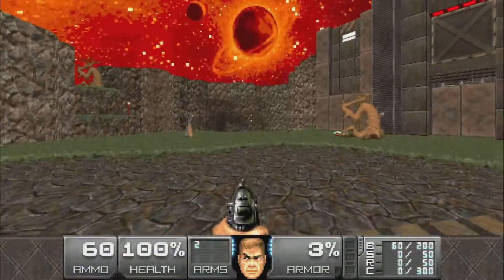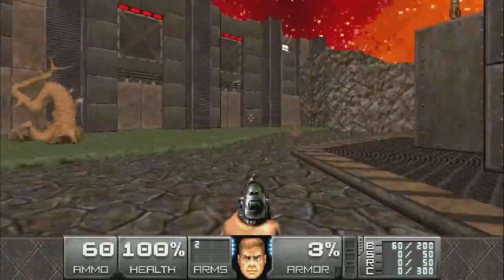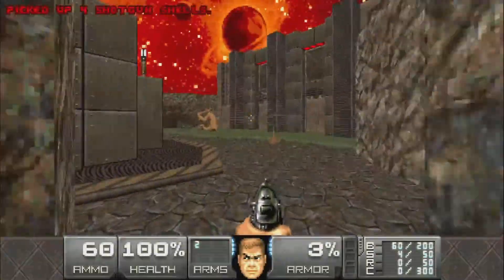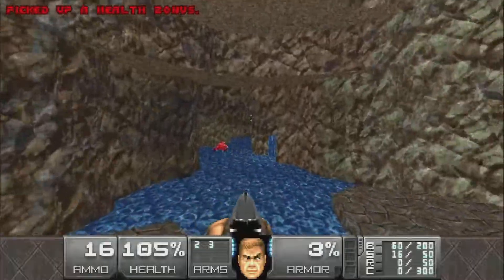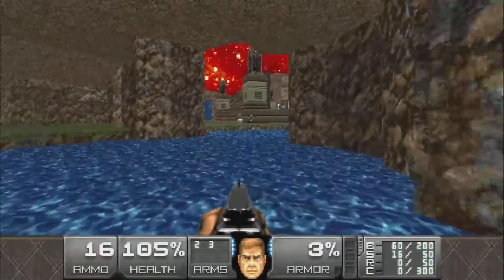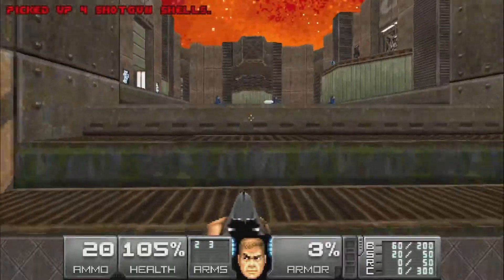I love the midis in Back to Saturn X. I love the map design, the midis, the gameplay - yeah, I'm very excited. Just behind the starting base we can grab some shells in this cave, then grab the shotgun and the health bonuses. We'll head down into this water river system - some cool waterfalls as well.